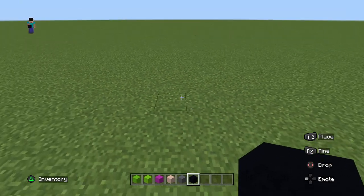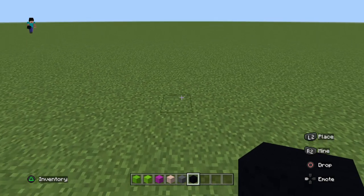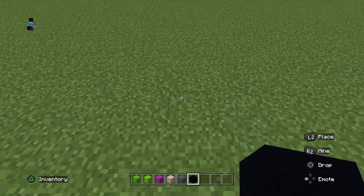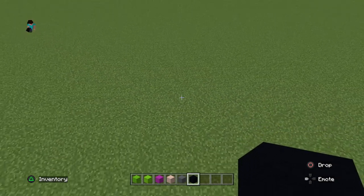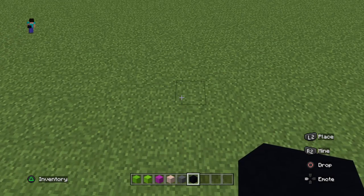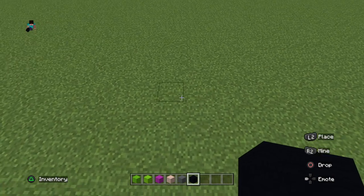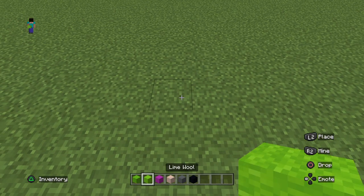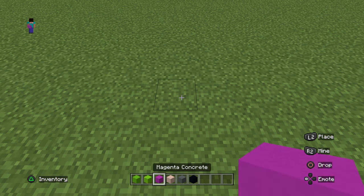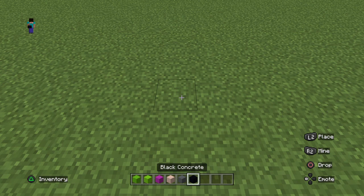Unfortunately this one isn't going to have a lot of detail. Two-Face and the Joker had quite a bit of detail because their characters are based off wearing suits, whereas the Riddler is just a plain costume. It's quite difficult to add detail, but it's still very effective. So we're going to be building the Riddler.